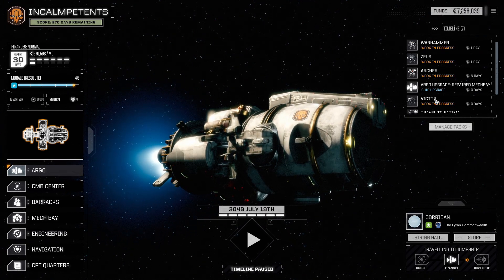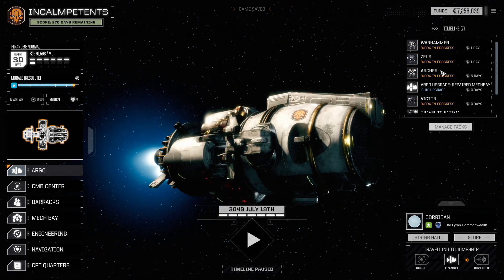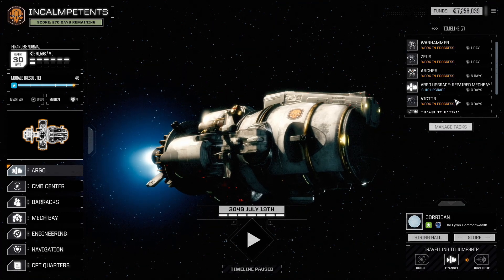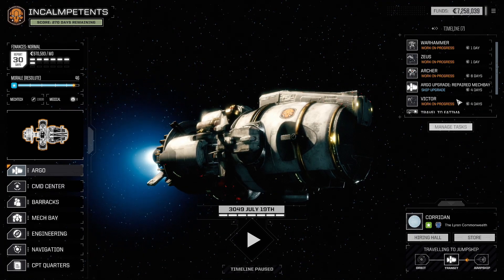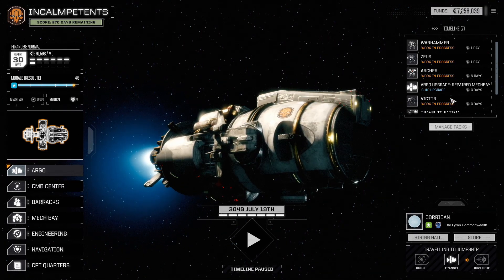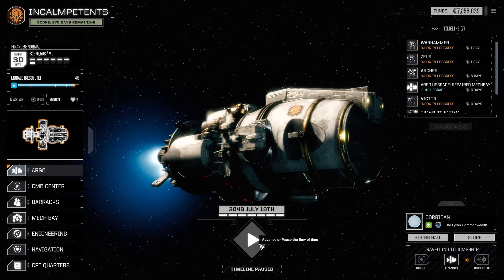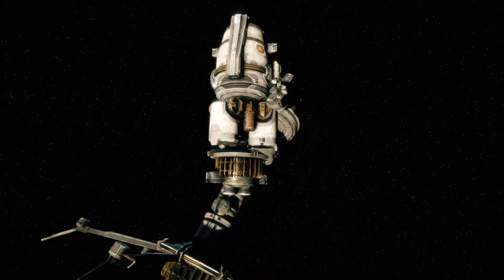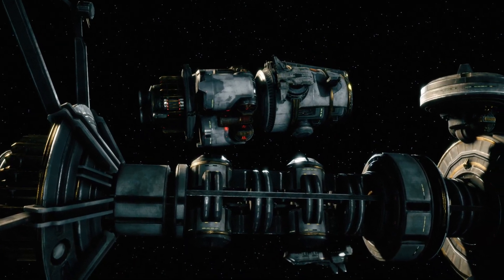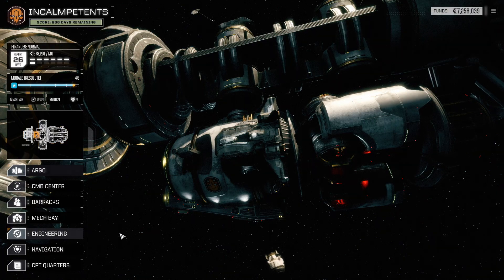I played around with the Archer and the Victor. The Archer now has a better LRM-20 that does two more damage per missile, I think. And the Victor no longer has the UAC-10 — it has a normal AC-10 and an SRM-4, and fewer heatsinks to compensate for not needing them anymore without the UAC. That should also have fixed all of the mechs.